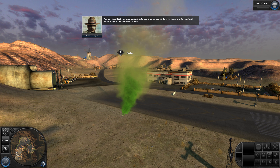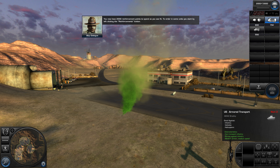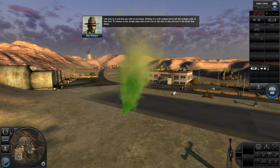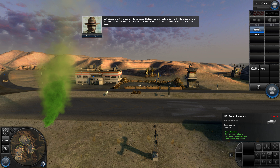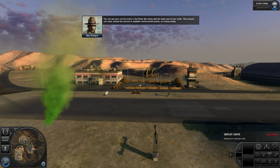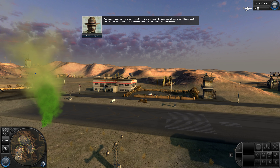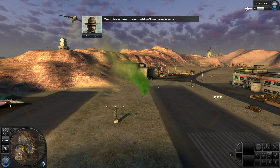You now have 2,000 reinforcement points to spend as you see fit. To order in some units, you start by left-clicking the reinforcements button. Left-click on a unit that you wish to purchase. Clicking on a unit multiple times will add multiple units of that kind. To remove a unit, simply right-click on its icon or left-click on the unit icon in the order box below. You can see your current order in the order box along with the total cost of your order. This amount can never exceed the amount of available reinforcement points, so choose wisely. When you've completed your order, click the deploy button.